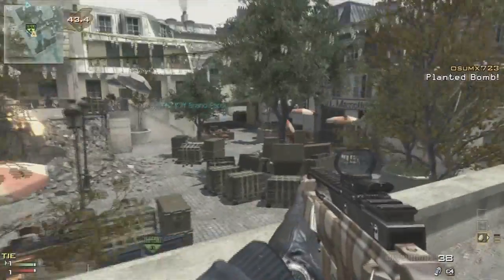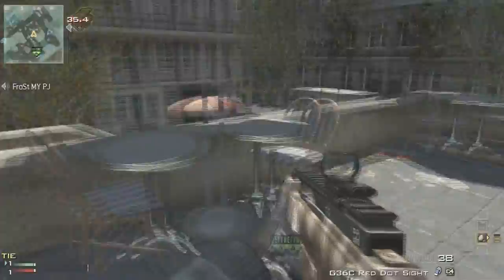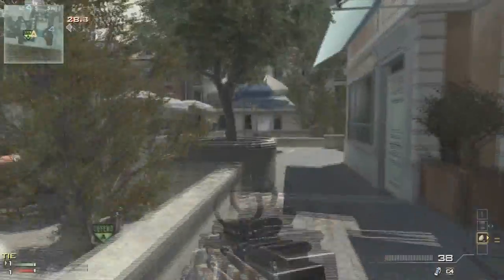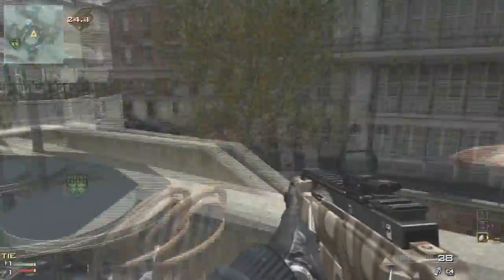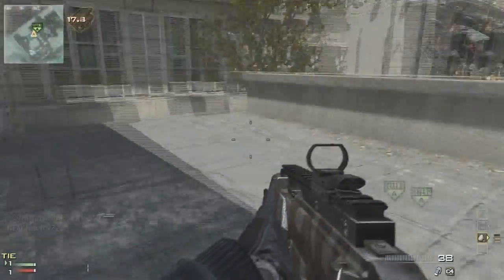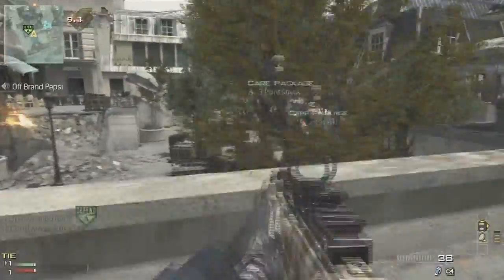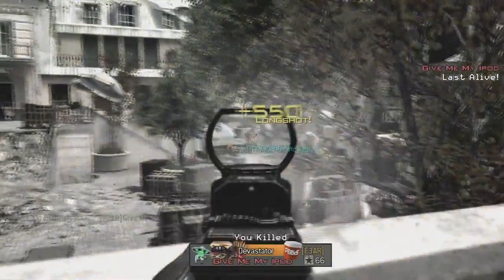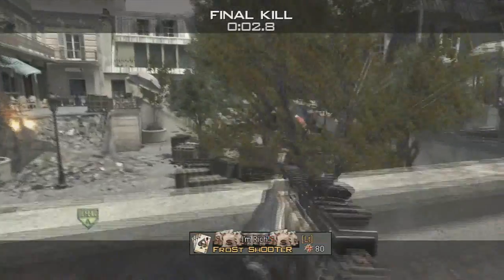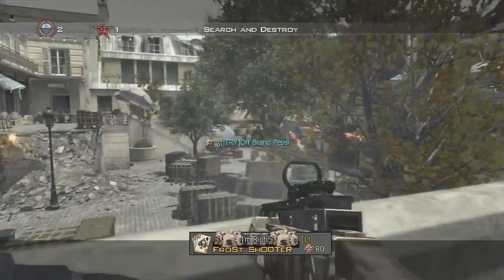Controlling the bombsite is key. You want to position someone toward the other end of the alleyway, someone covering the doorway, and then the bomb. This bombsite is very easy to lock down — there are only four access points: the stairs, the alleyway down by the defensive spawn, the alleyway near the cars, and the tunnel underneath. Four access points, very easy to lock down if you know what you're doing. We do end up locking it down and I pick up the final kill, so that's the end of the offense segment.